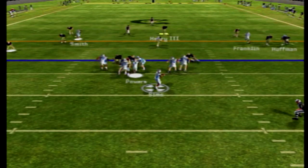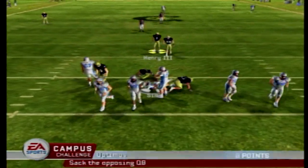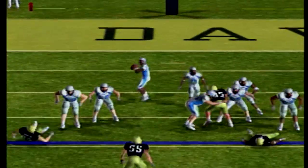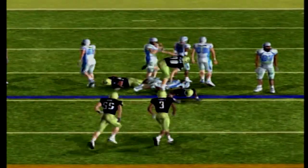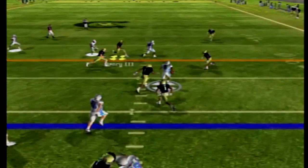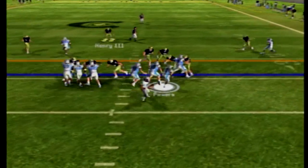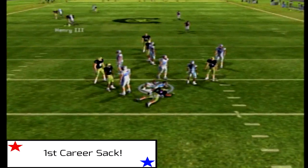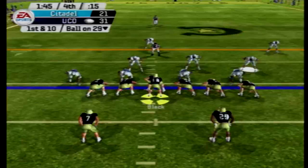Sims needs something to happen quick but he is sacked — that is Andrew Jackson, his second sack on the season. Second and 10 — Sims scrambling, takes off, and he gets rocked. Third and three now — play action from Sims, pressure, and he is sacked. That is Caleb Chubb — the big guy gets his first sack of his career.